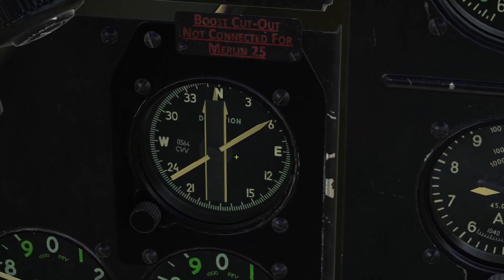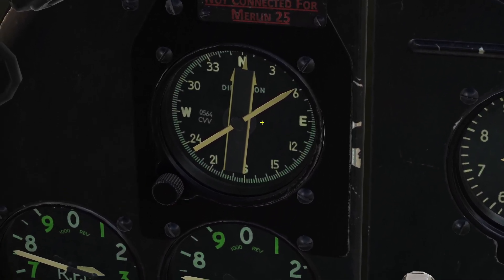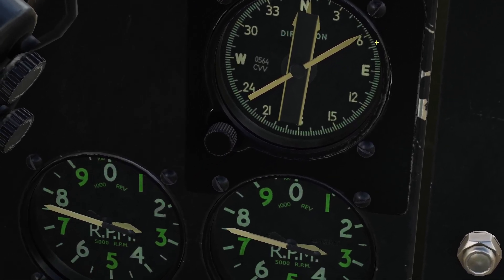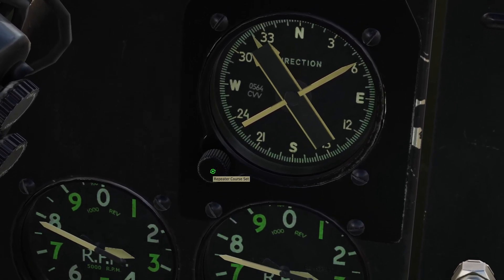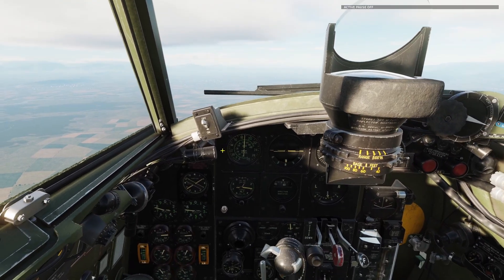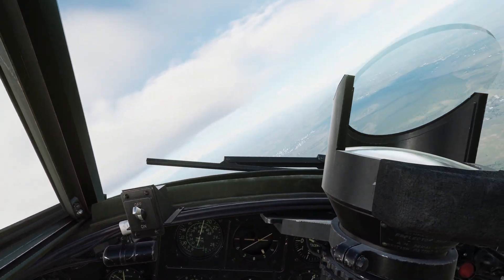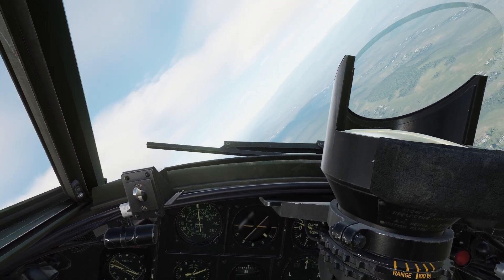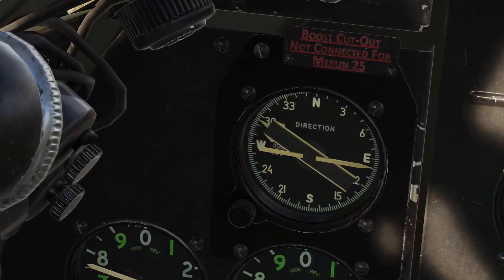Now the remote compass. This is a magnetic compass too, it's just easier to see — the arrow just points where you're going. It also has a little heading indicator you can use. It has the same problem as the magnetic compass: when you're in a bank it does not give accurate readings. You need to level the plane out first, and then it gives an accurate reading.